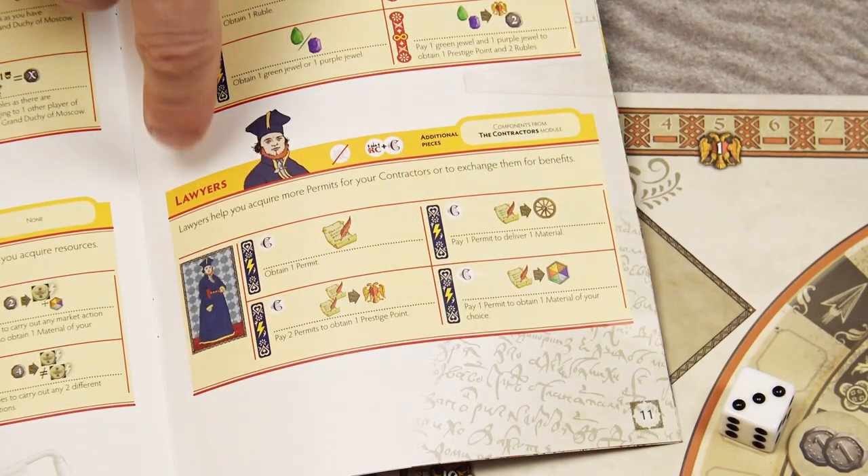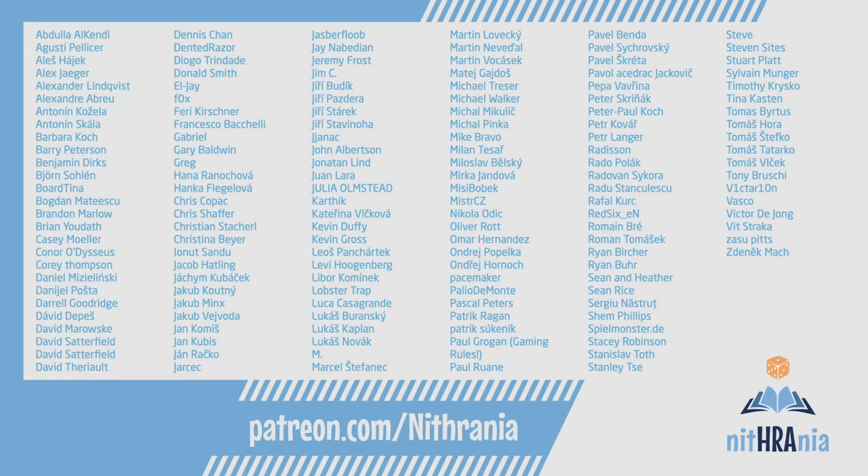That's how you play Red Cathedral Contractors Expansion. If you have any questions or comments, I'll do my best to answer as many as I can. If you like the series, please subscribe. You can support the channel on Patreon or by clicking the thank you button under the video. You've been watching Game in a Nutshell — my name is Branislav Berec, and hope to see you next time. Thank you to everyone who has ever supported the channel, especially the current supporters. Please visit Patreon.com/Nithrania.